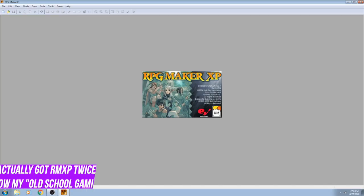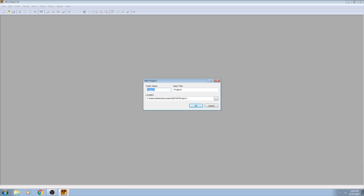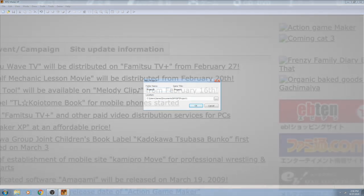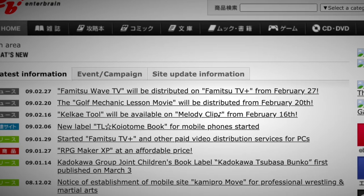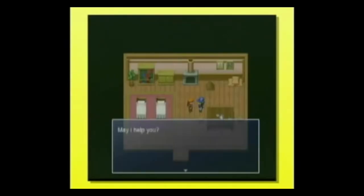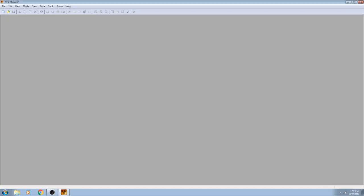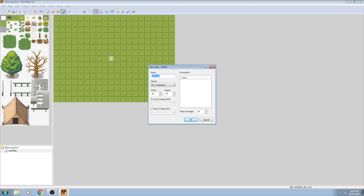It's kind of crazy to think about how this is the same install of RMXP I had when I was a kid. I got my digital copy of it as a birthday gift from my mom — I think we had to purchase it directly from EnterBrain's website, though don't quote me on that. What's even crazier is how RMXP feels even more intuitive now than ever before. I hadn't touched this program in nearly 6 years, and yet it feels even easier to grasp now than when I was a teen.